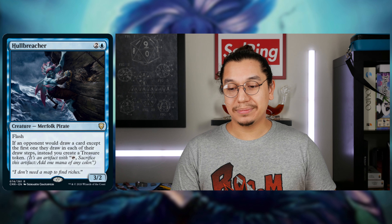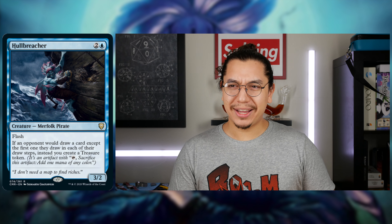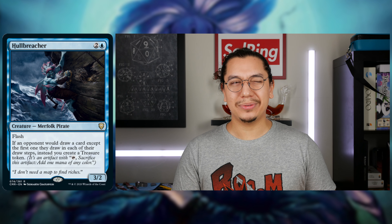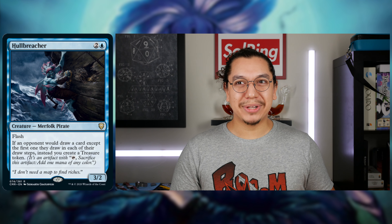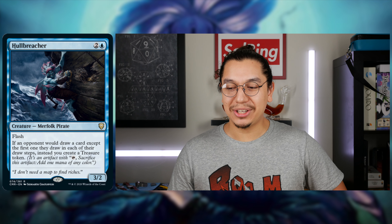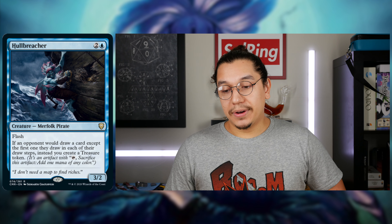Breaching Tithe — it's just why wasn't this White? I don't understand why they couldn't give White a decent hate bear in this set. What it's emblematic of — White's ability to stack out a board — two effects are granted to Black and Blue instead. Dimir is really getting love in this set, and arguably the coolest multicolored commander is also Dimir from this set.